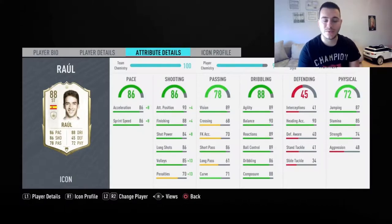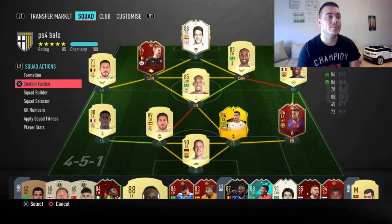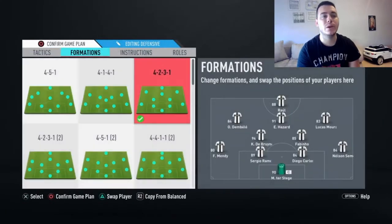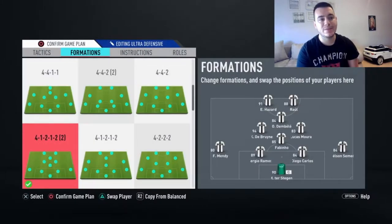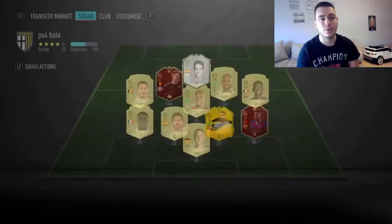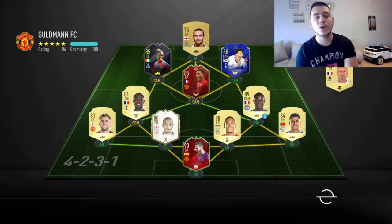I'm going to use him with a Hunter chemistry style to boost his shooting and pace. I'll first try him in a 4-2-3-1 as a lone striker to see if he can hold that position, and then I'll try him in a 4-1-2-1-2, and I'll tell you which formation suits him better and how to properly use Raul Gonzalez.